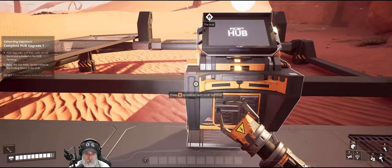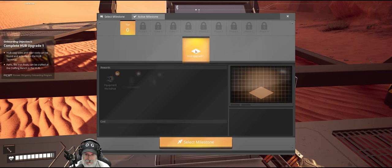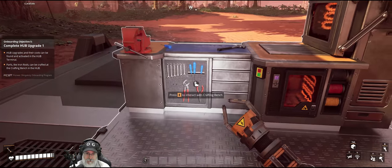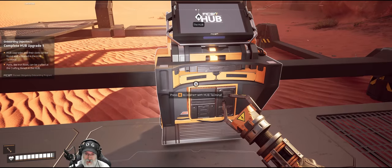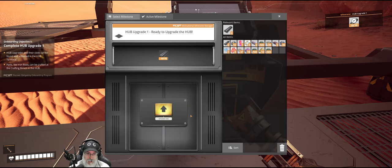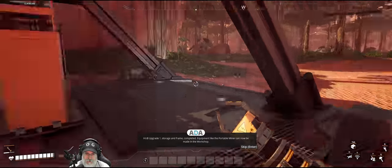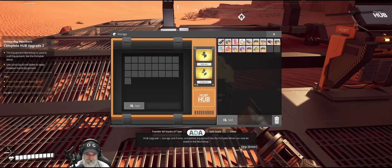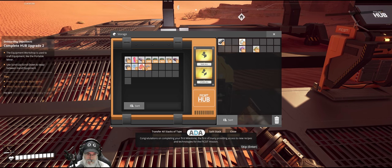We should only need ten rods to do this — oh, this is different too, look at this. That looks neat. We need ten rods, okay. So we're going to be doing a lot of hand crafting in the early part of the game here. But as we're able, we'll also add automation to what we're doing as well. Let's select that milestone and pop the rods in there. I love the new sound effects too. Hub upgrade one: storage and frame completed. Equipment like the portable miner can now be made in the workshop. Congratulations on completing your first milestone — the first of many providing access to new recipes and technologies for the Fix-It mission. Next objective: complete hub upgrade two.